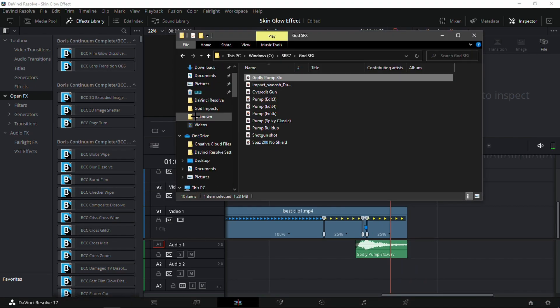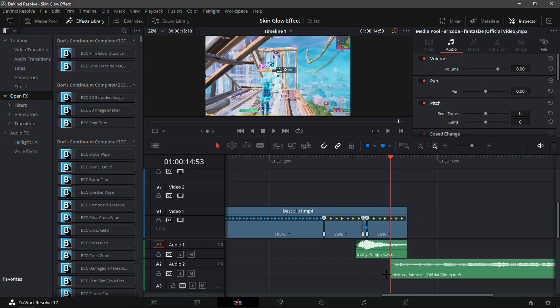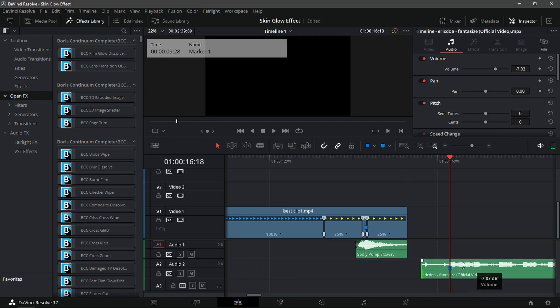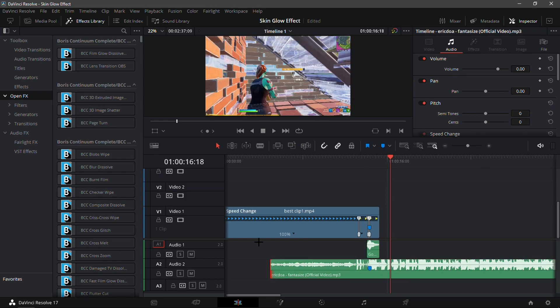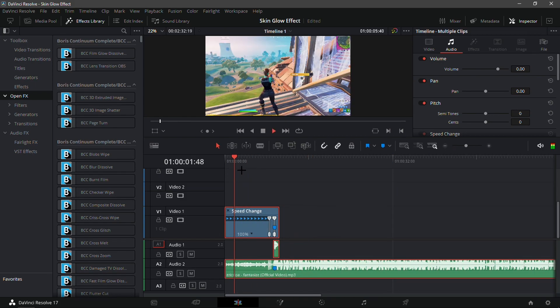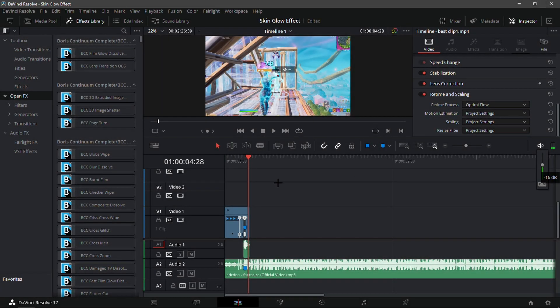I haven't even put in my song yet, which is a mistake. There's the beat drop — I'm going to add a marker on that and make sure it lines up with the kill. Just drag this back so it lines up, then trim it down. It looks really smooth in my opinion.